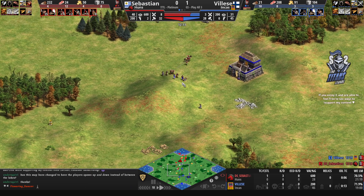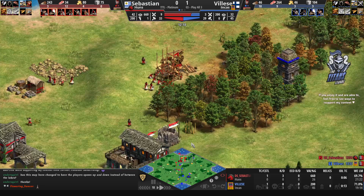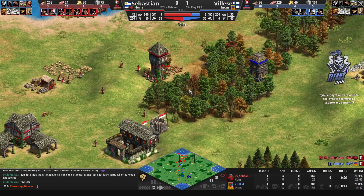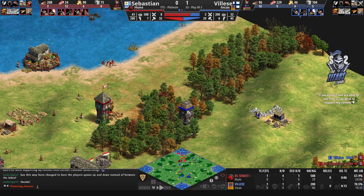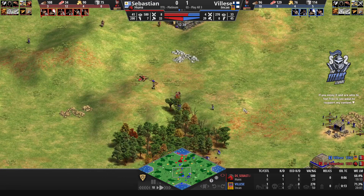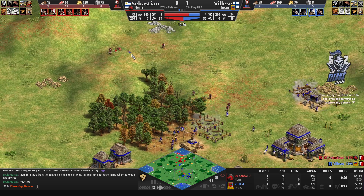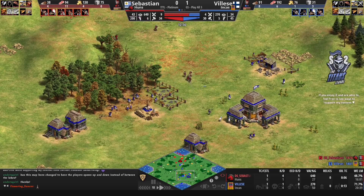Sebastien is defending really well. A defensive tower comes down in the north as well — he does not want to go to a different wood line, so he's going to try to clean this one up. As long as Vileza doesn't garrison any villagers inside the tower, Sebastien should come out on top. The last game was not going the best for Vileza — he's already lost one villager and is getting pushed away from Sebastien's space.